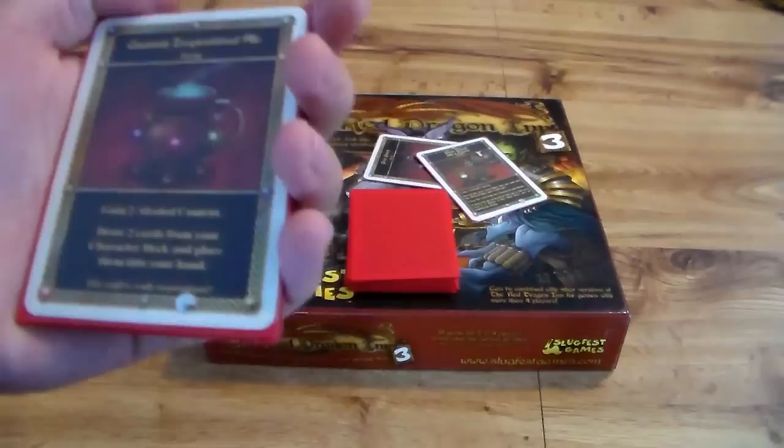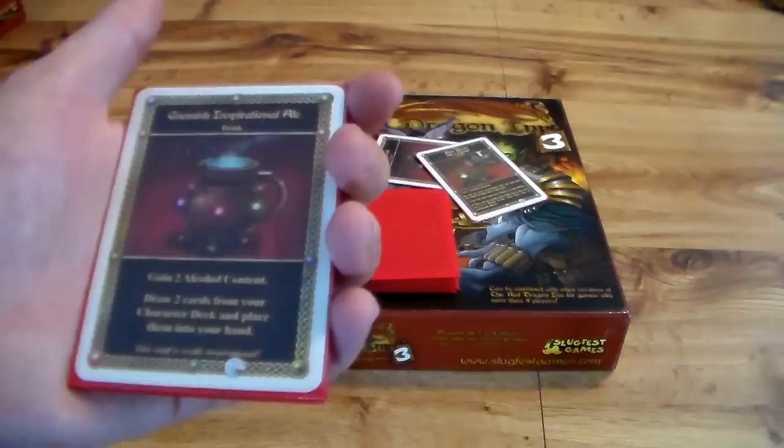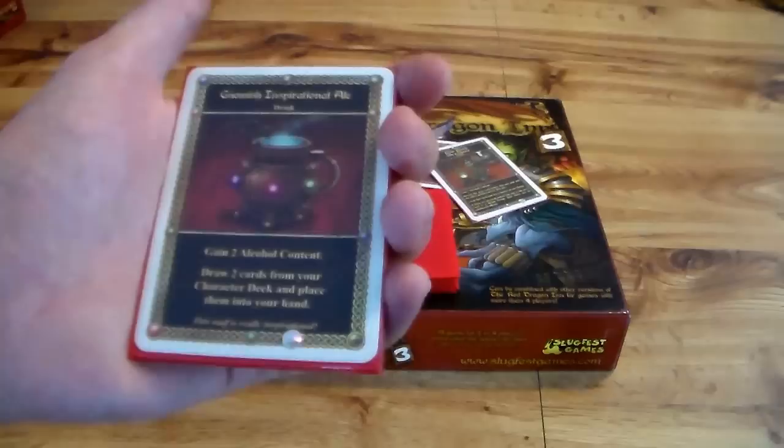Pixie Punch gives you gain three alcohol content. Then we have the chaser of that — we already know what chasers do. Then we have Gnomish Inspirational Ale: gain two alcohol content, draw two cards from the character deck and place them in your hand. That's pretty cool because we have a gnome in the game and she's a tinkerer. It's one of the cooler pieces of art on the drink decks that I've seen yet.